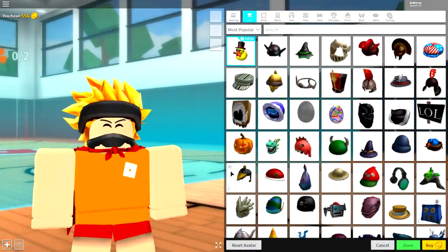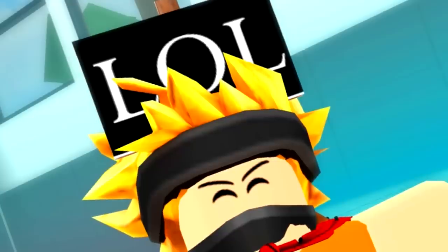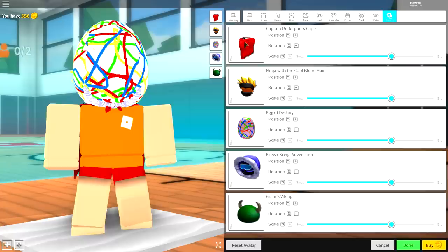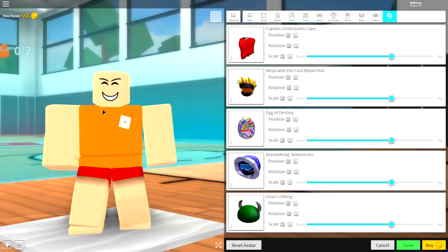It could not be any easier than it is today. The first step is to grab the duck and put it on your head — okay, if you fell for that then I got you. But if you're ready to begin, follow these very easy steps. The first thing we're gonna do is remove everything that we are wearing. Come to the wearing tab, over to the tuning tab, and click all the boxes right here, which will remove everything we're wearing and bring us back to our base plate, just like that.